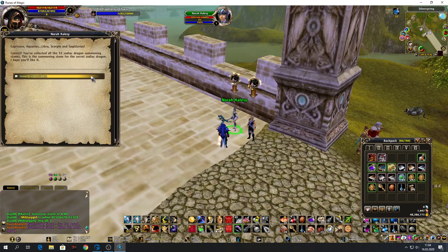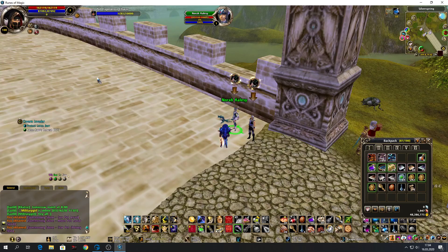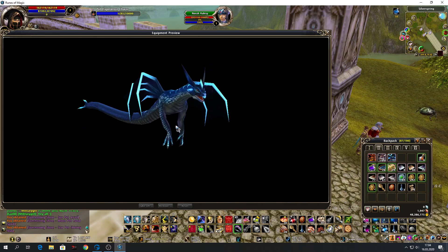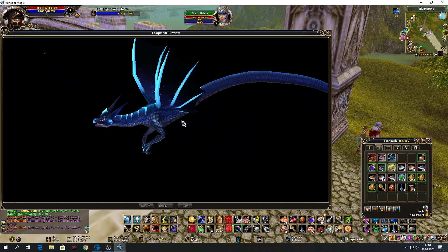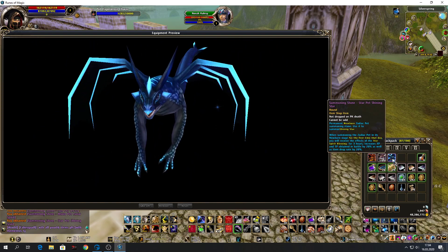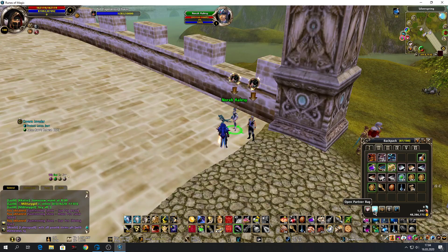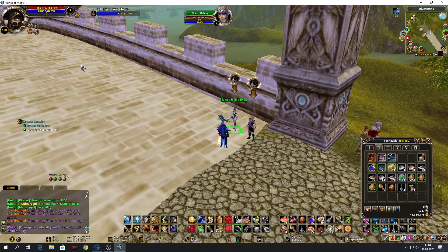And we have one more — secret dragon stage one. Wow, I like it very much, oh my god! It's a newborn, and it gives XP and TP battle by 20%, as well as drop rate by 20%. What does my normal TP pet do? Oh, 20% as well — but okay, wow, because I can't upgrade it I think.